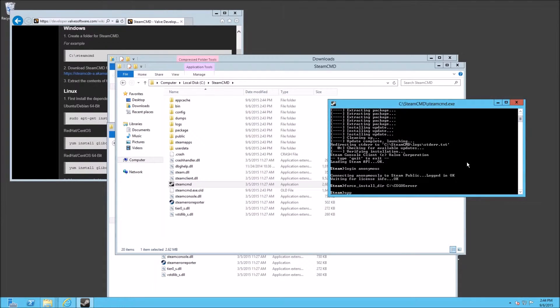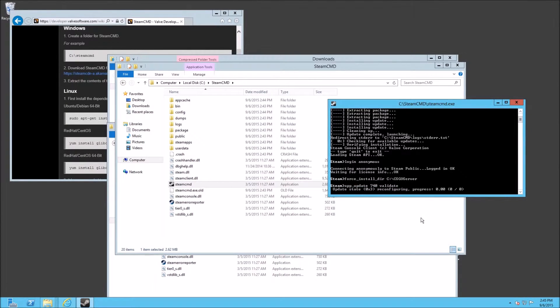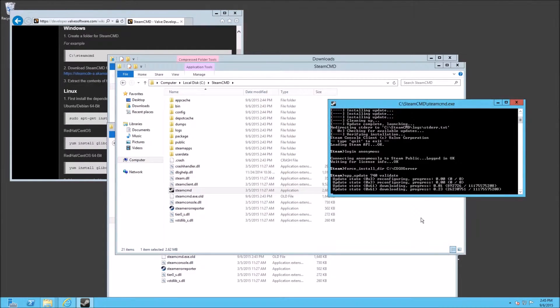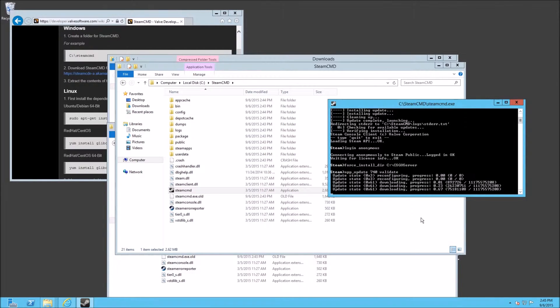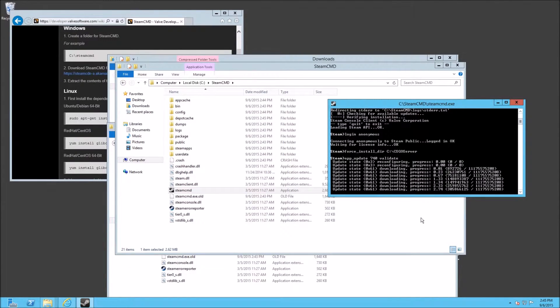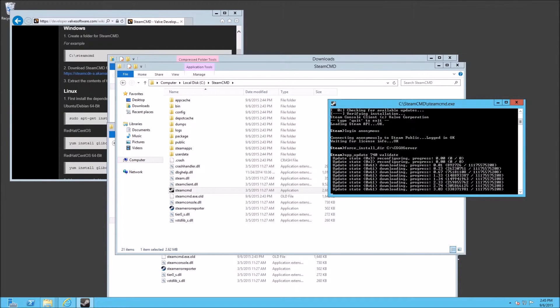Then we're going to do the app_update. The app_update is how you force a download — each app has its own unique ID, and CS:GO's is 740. We're going to validate that install the first time. You also use app_update to do updates to the server in case a new update comes out — just run app_update 740. Hit enter and it's going to start the progress. Depending on your internet connection this should take about a minute or two. I'm going to pause this and get right back to you.